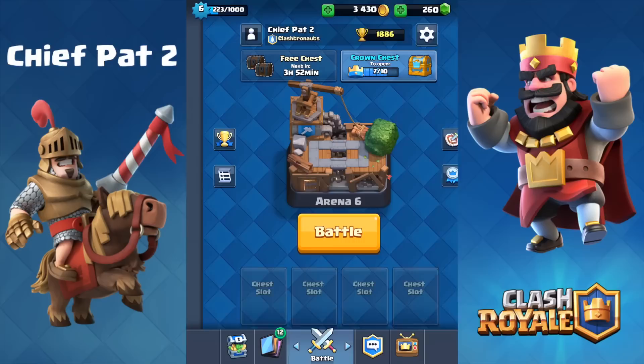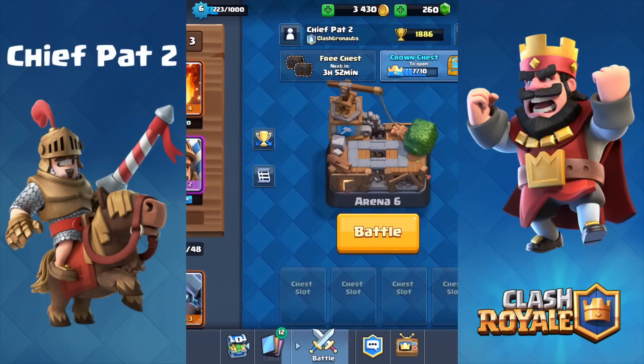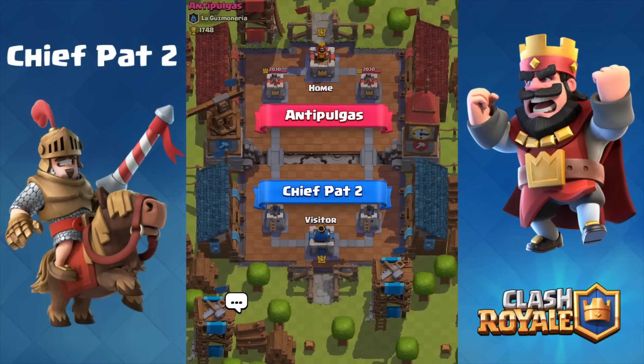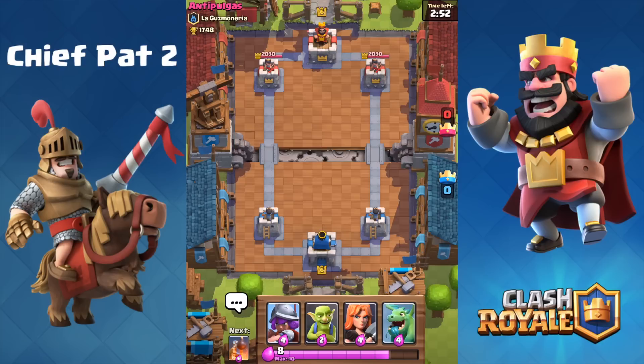As you guys can see, we're at 1,886 trophies and we've been reaching a little bit of a plateau. I still think we can keep climbing. Right now we have level 6 commons, level 4 rares, and only one level 2 epic, but I still feel pretty confident that we might be able to make our way up to 2,000 trophies with these card levels. We are level 6, and throughout level 6 we will upgrade all of our cards by one level before we move up to level 7.